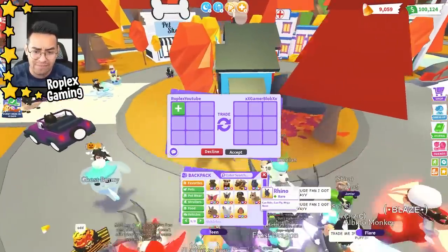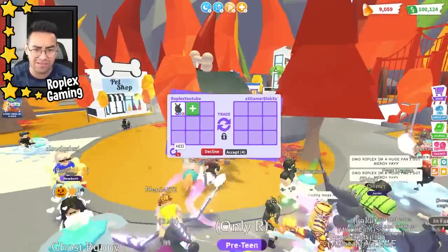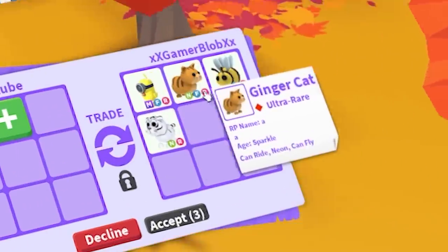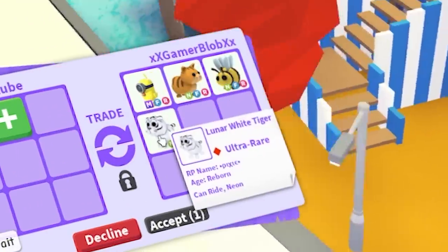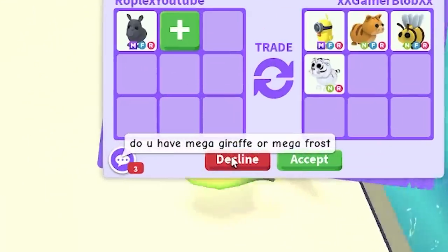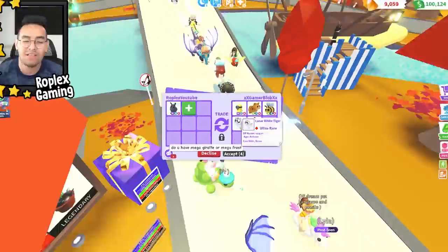Let's trade Gamer Blob. He's been in all the videos for like the past week. He's putting up a mega zodiac minion, a neon ginger cat, neon bee, and a neon lunar white tiger. He also asked if I have a mega giraffe or a mega frost — I don't.